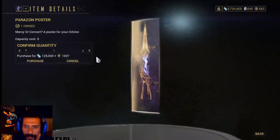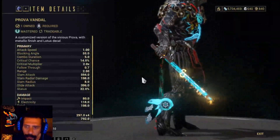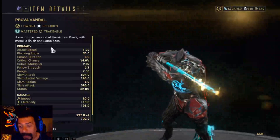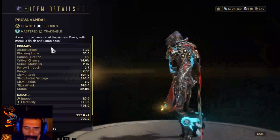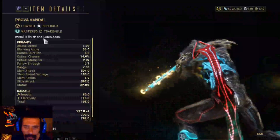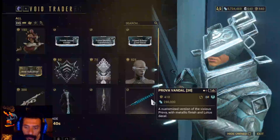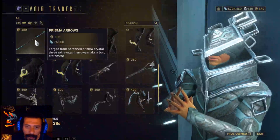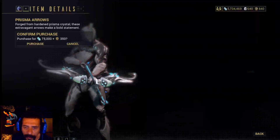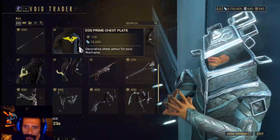You can put the Parazon Poster like this or like that — left or right, kind of like that. For the first weapon, mastery rank 8, we have the Prova Vandal. It looks like a baton but has electricity — 118 electricity and 80 impact. You should buy this! It's 410 ducats and 250,000 credits. Then we have the Prisma Arrows, a skin for your arrows, for 350 ducats and 75,000 credits — it's just cosmetic, does no extra damage.